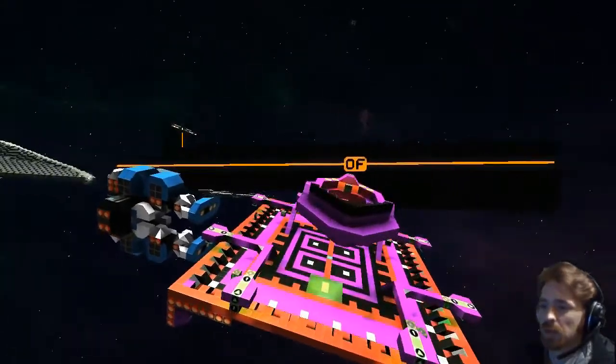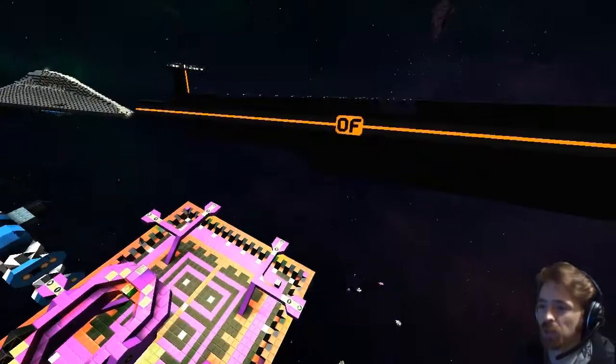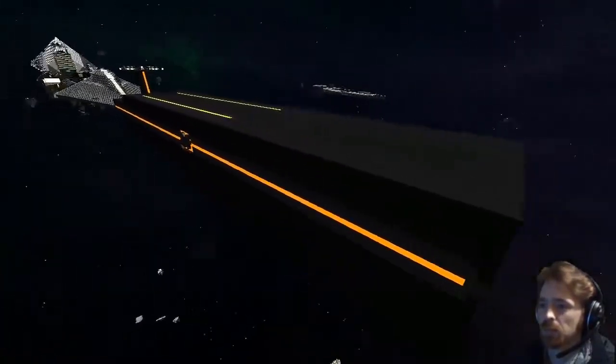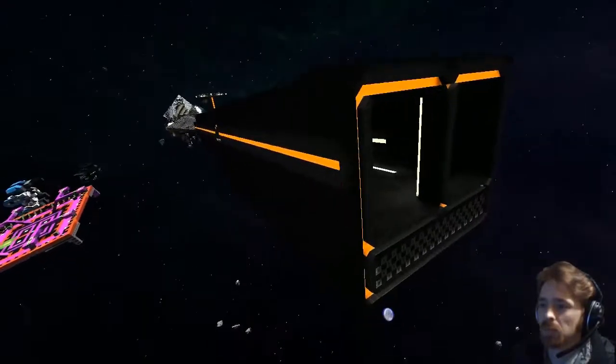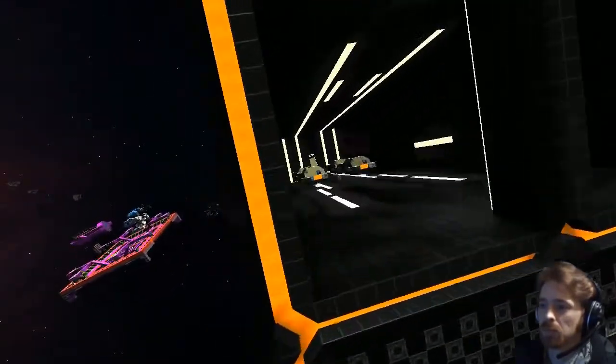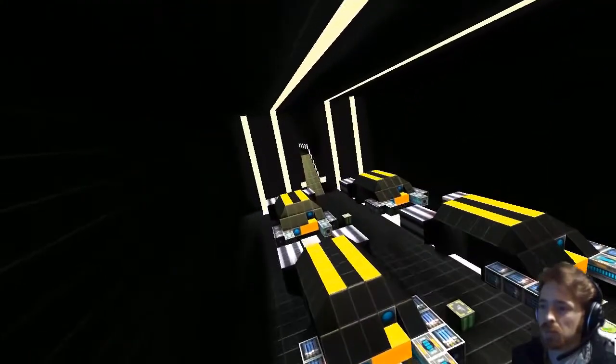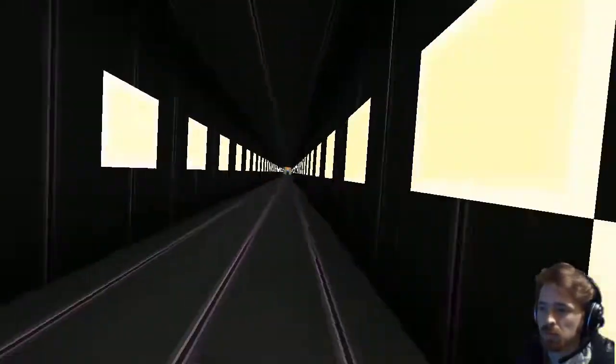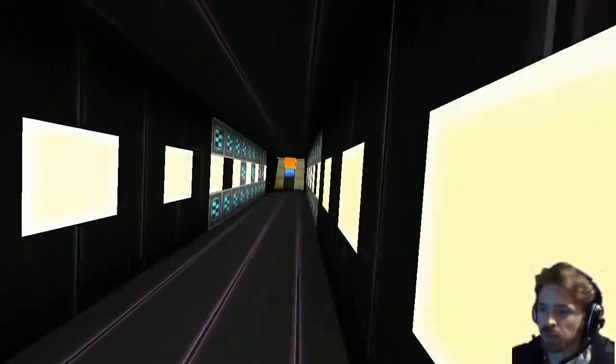Welcome, Raws. If you'd like to tell me the name of your ship, that'd be great. This is the Regulator class cruiser — well, not really a cruiser, it's more like a carrier. It's a general patrol carrier I've got running for my fleet. I'm just going to take a look down this corridor.